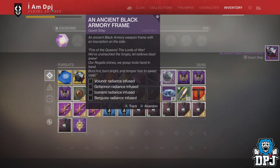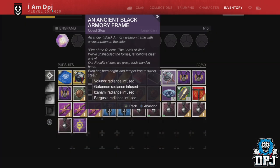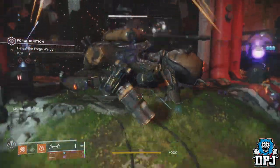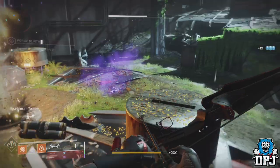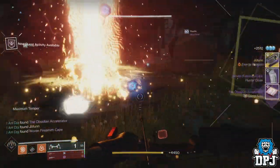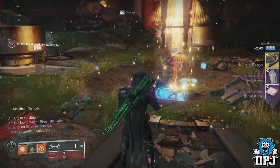For the next step you have to complete all four forges using full forge armor and full forge weapons — not difficult at all. That would be the Volundr Forge, the Gofannon Forge, the Izanami Forge, and the Bergusia Forge. Once you've done these forges, return to Ada-1.